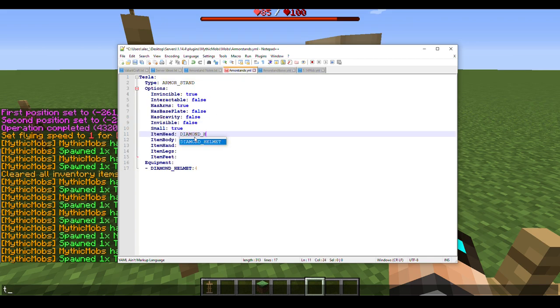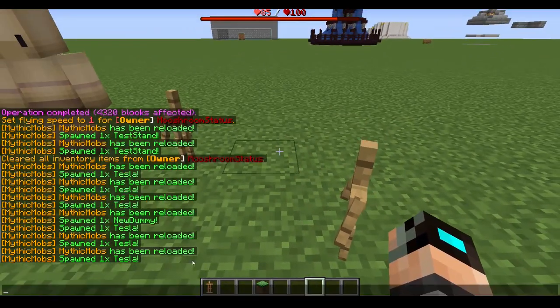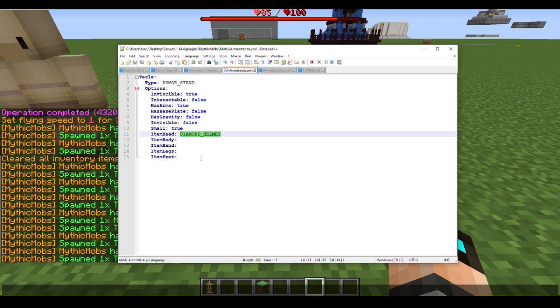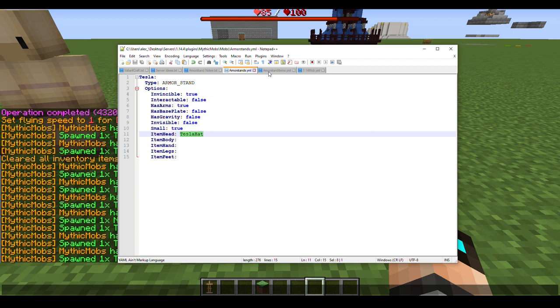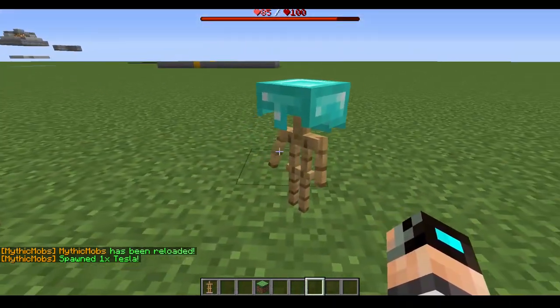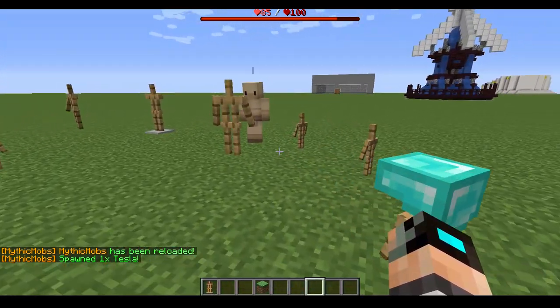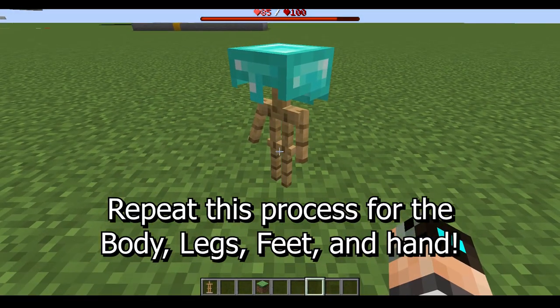One important thing: items must be Mythic Items, meaning you need to create an items file inside your items folder. If you just put 'diamond_helmet' directly, it won't work — after reloading and spawning tesla, you'll see no helmet appears. Instead, create a Mythic item like 'TeslaHat' with 'Id: DIAMOND_HELMET' in your items file, reference it in the mob's head slot, and after reloading, the helmet appears correctly.